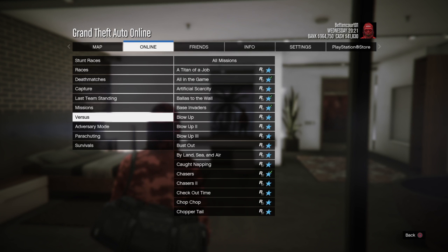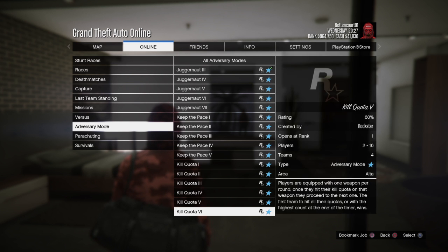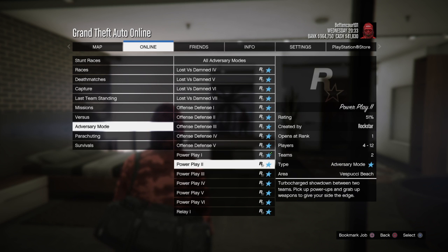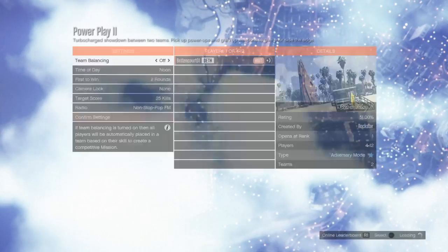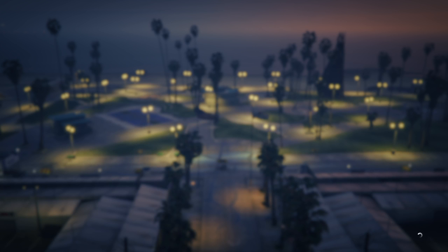Go to Rockstar Created, adversity mode, and go all the way down until you see Power Play — I'm pretty sure it's either one or two. Click on that. Then click on host, and you just want to quit right away. Do not start it — if you start it, it'll ruin the glitch. If it doesn't work, it might be patched.